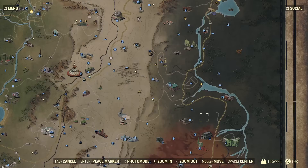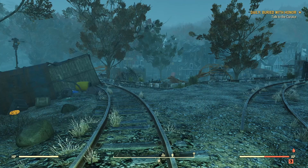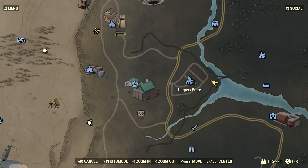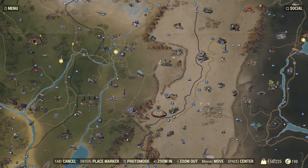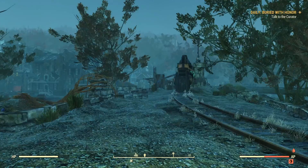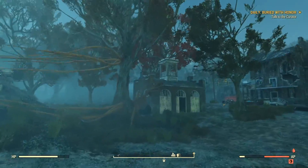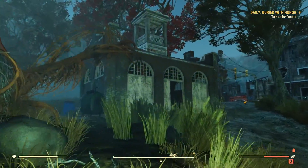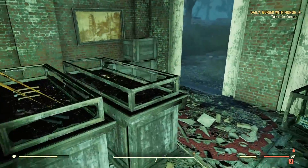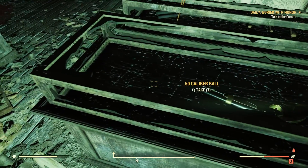The next place you're going to want to go to get a Black Powder Pistol is Harper's Ferry, located right here on your map. Once you guys find Harper's Ferry, it's going to look a little like this, and you're just going to want to follow the path I take. You will see kind of this little chapel-looking thing — it's a museum. Head on into the museum, and inside one of the display cases here will be your Black Powder Pistol, along with a bunch of ammo next to it.